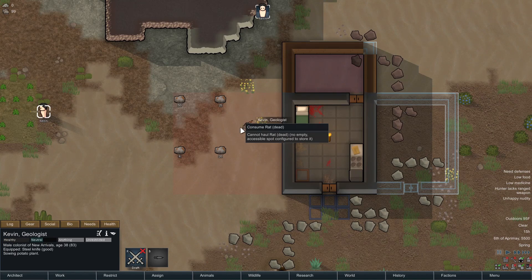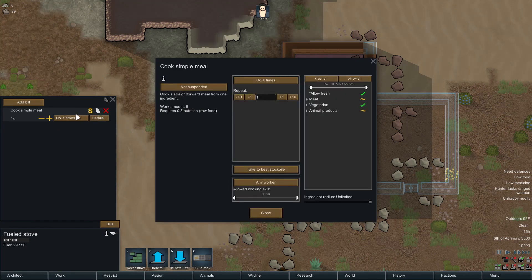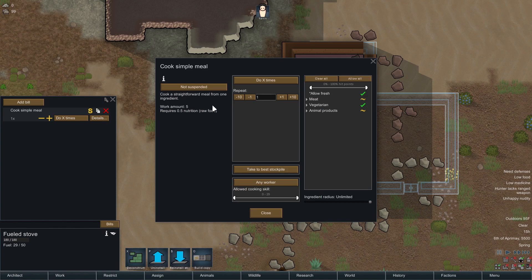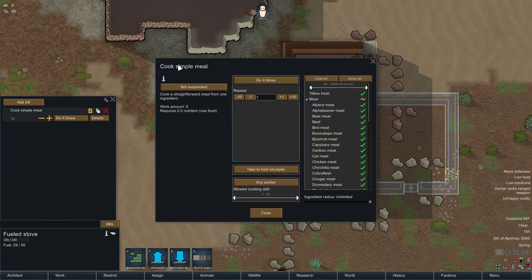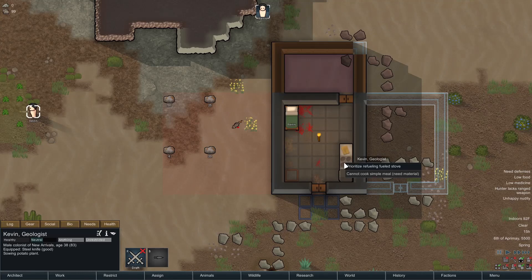I need to prepare a rat meal. Let me cook a simple meal — add a new bill, one simple meal. Under meat... human meat? Most humans dislike the idea, yeah I wonder why. Rat should be in here — there it is, cool. I can't rename the job, otherwise I'd rename it 'cook rat.' We're gonna prioritize cooking this simple meal.